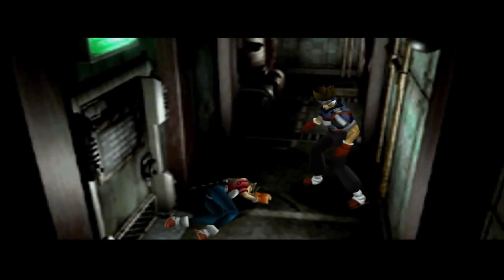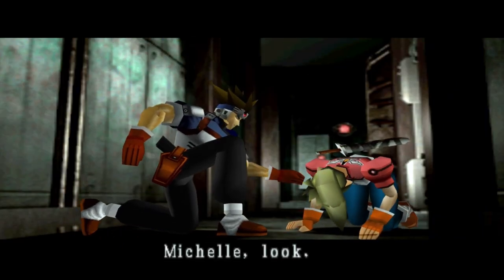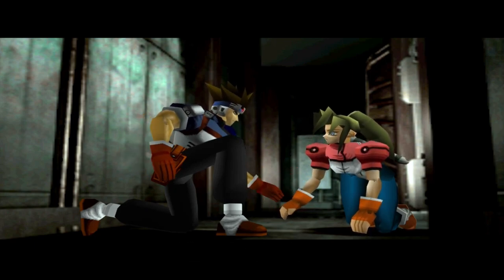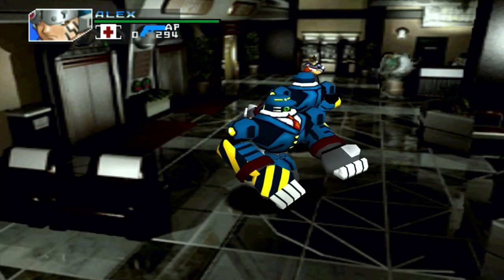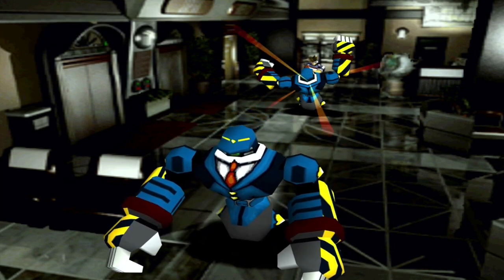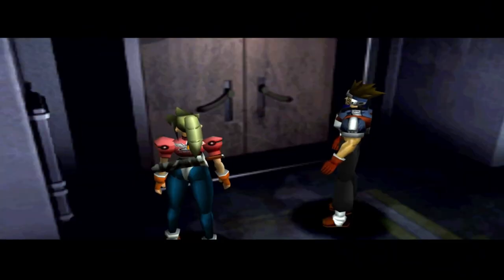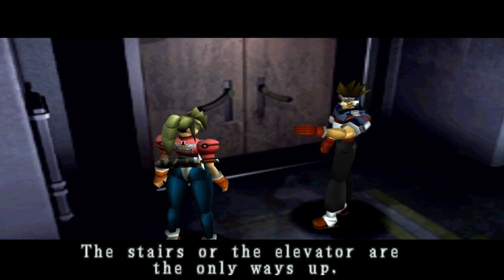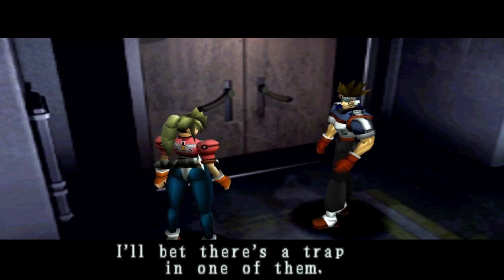Hard Edge is an action-packed adventure game developed and published by Sunsoft for the PlayStation console in 1998 in Japan and 1999 in other regions. The game takes place in a dystopian future world where players are tasked with infiltrating the Togoso building to rescue an important professor or scientist being held hostage by a group of terrorists. It is up to the members of a task force — characters such as Alex and Michelle, along with Burns, a private detective, and Rachel, the professor's daughter — to put an end to the nefarious plans of the terrorist group.